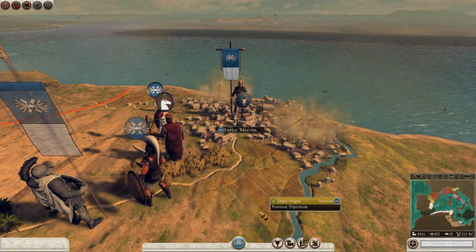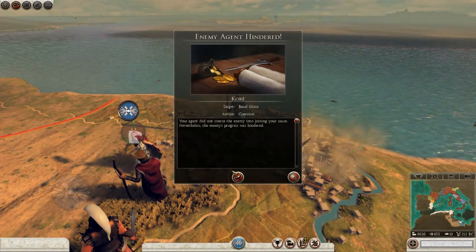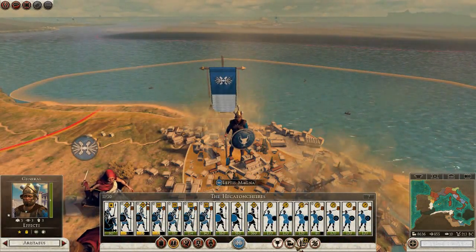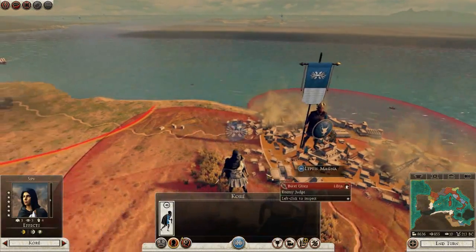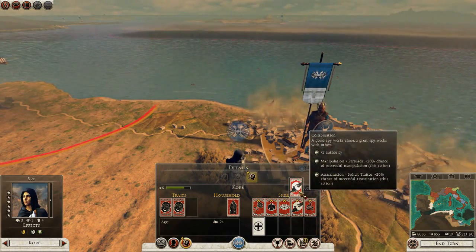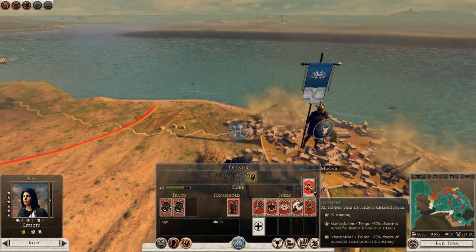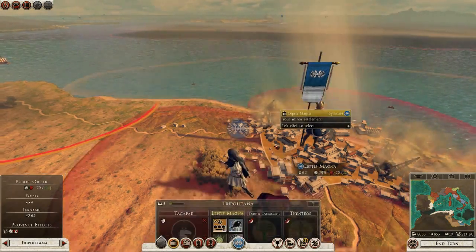Let's manipulate this target again. Hindered again — increase in rank. Good. Let's see if we can do the coercion thing again. Let's persuade — plus 20% chance of successful manipulations. Let's do that.